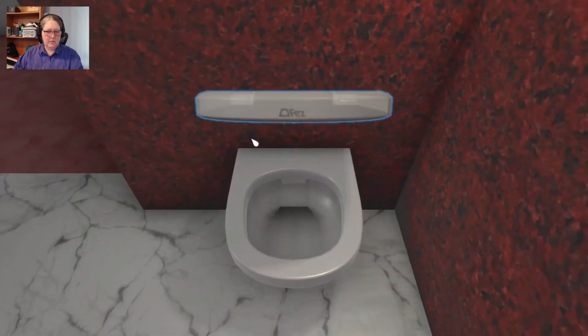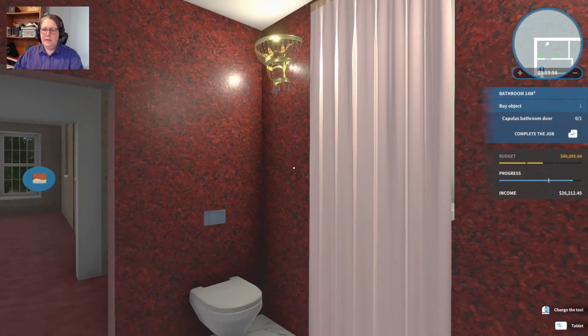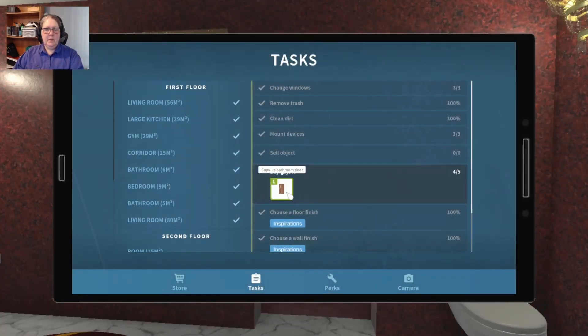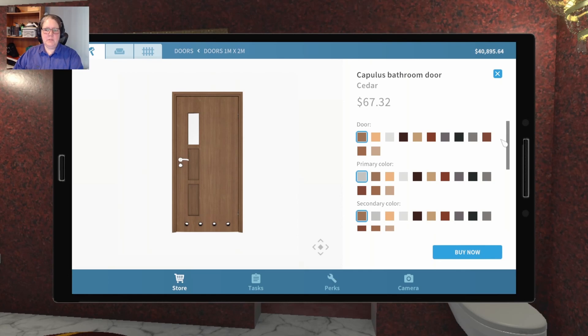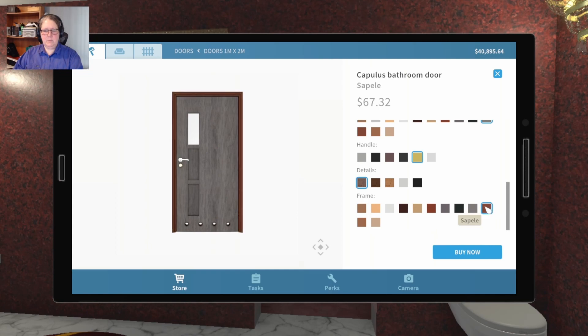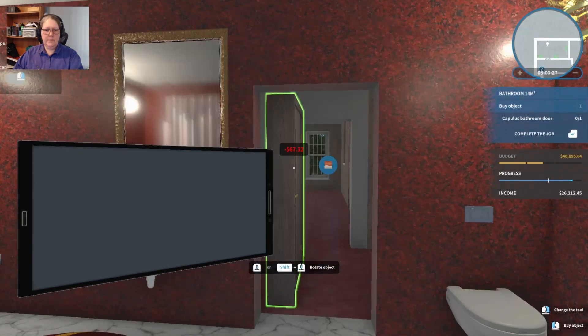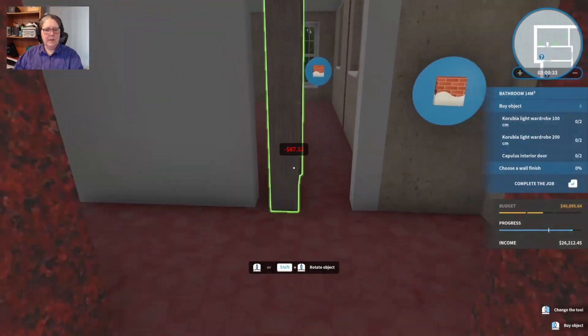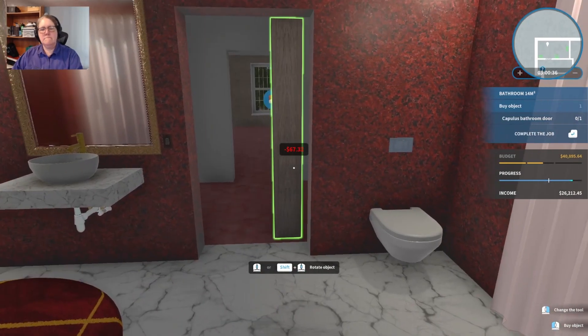Just got to click it in the right point - there you go. A Capulus bathroom door. Hmm - there's cherry wood, there's Sapel - it's kind of reddish. I think the gray might be a little bit too much, but we'll just check it. Otherwise we're just going to go with plain white. The handle needs to be gold. If we do Sapel - see it would all depend on what we put in that room there.